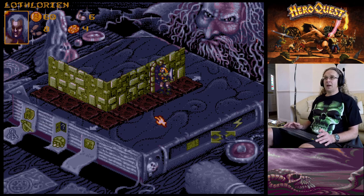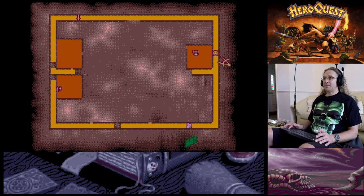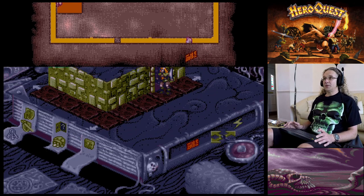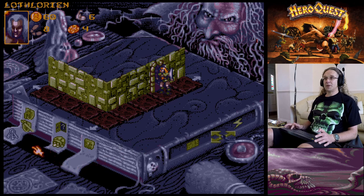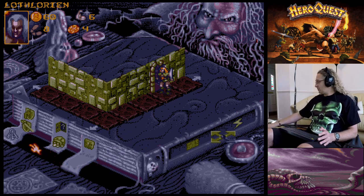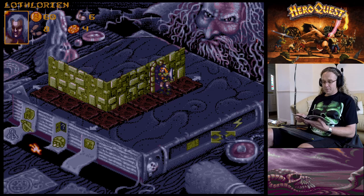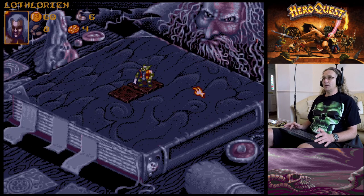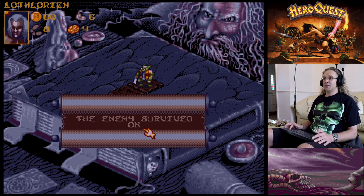Over to the Elf. Checking the map, the Elf is up here and there's an orc in the room. Because he's got a crossbow and we have line of sight since the door's open - this is when it works out really cool. With the crossbow he's got three attack dice. Click attack, click on the orc - we didn't get anything, the enemy survives.